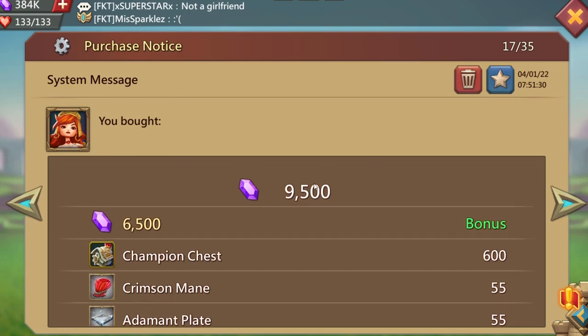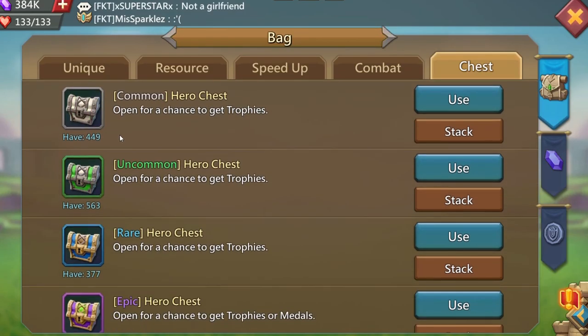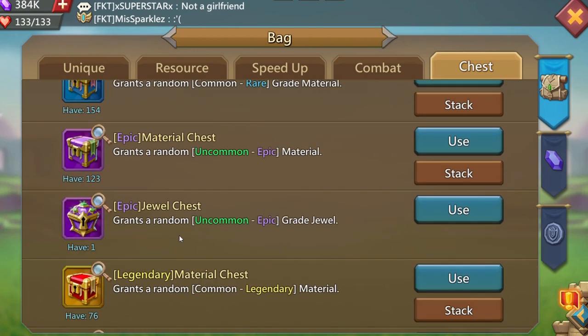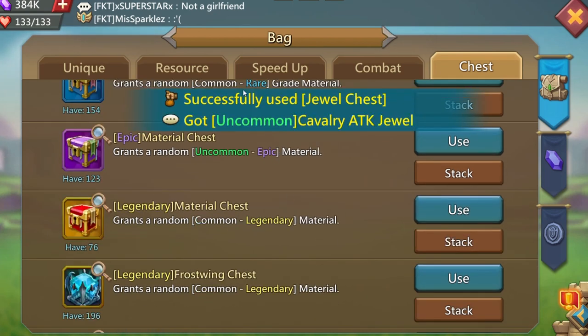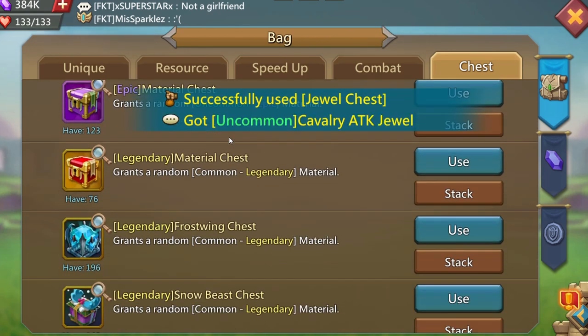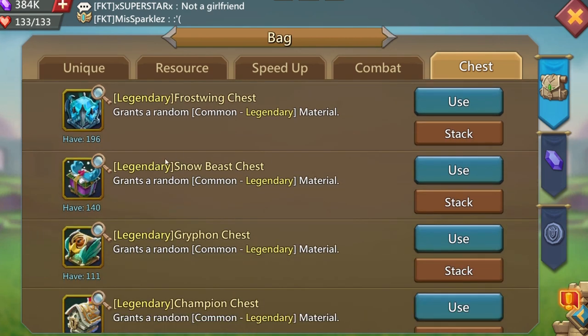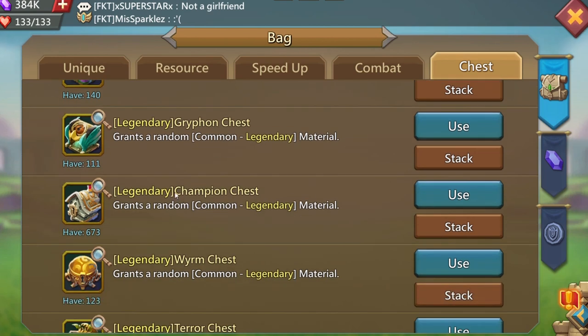Let's go straight into the chests. Here are the chests I have right now. I have a bunch of random ones we won't be opening today. We'll open up this epic jewel real quick — uncommon cavalry attack jewel, pretty nice. I don't need frost wings, snow bees, or Griffin. There's the champion right there.